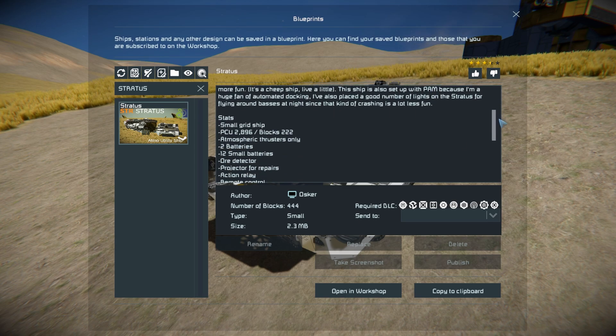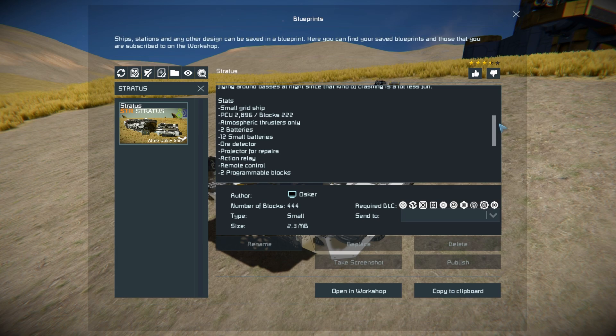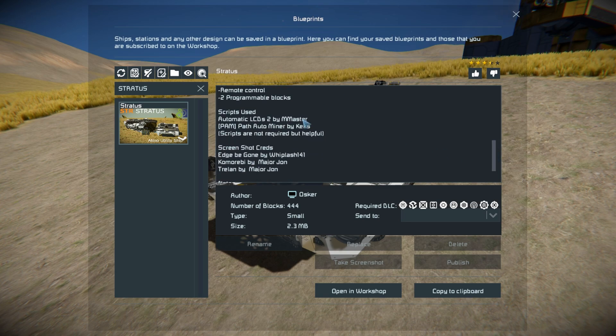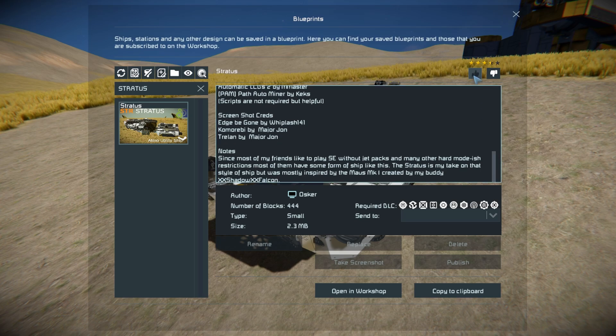Moving down slightly, here are the specifications of the ship. We've got our PCU, our block count, and what it's got. We've only got atmospheric thrusters on this and it's powered by batteries. We've got our ore detector so we can go up to mountainsides and do a bit of mining by hand. And of course we've got a projector, so if we ever took damage we'll be able to see where it's damaged and easily repair it up. There's also an action relay, a remote control block, and of course the two programmable blocks — the automatic LCD screen script and the PAM script.